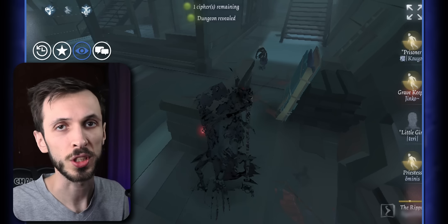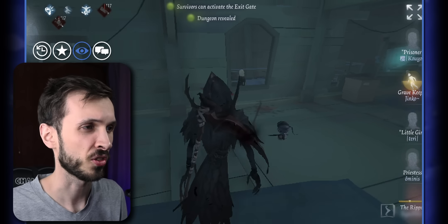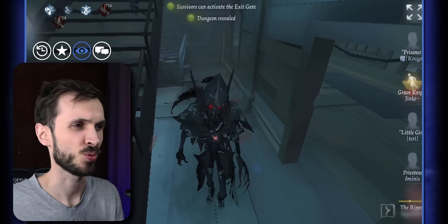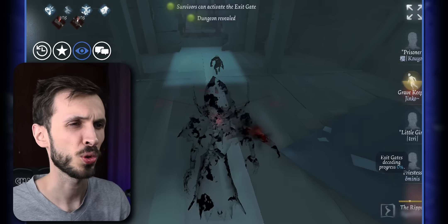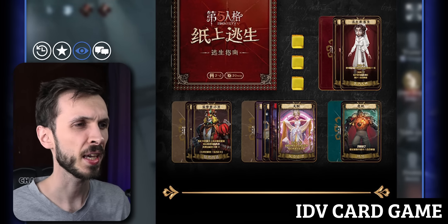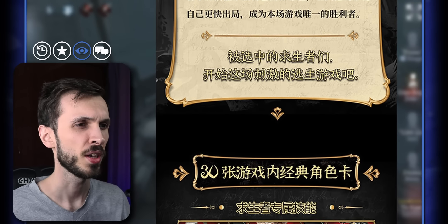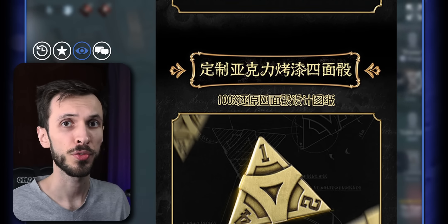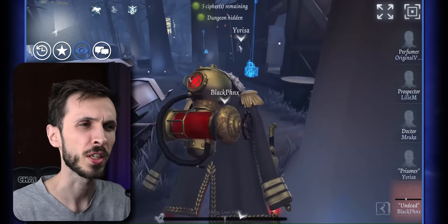We're also getting the Identity V crossover with Sanrio characters — the company behind Hello Kitty and similar characters. They might not bring Hello Kitty specifically as they have a different roster, but we might see her come to Identity V. According to leaks, this is expected to be a store event where you'll purchase skins, accessories, or sprays, though there will likely also be an event where you can get sprays, graffiti, or portraits.